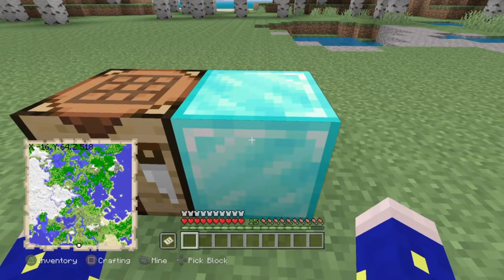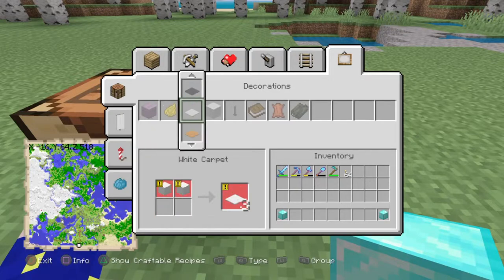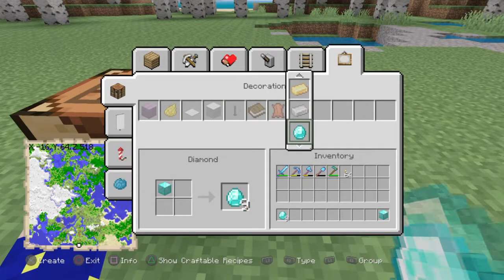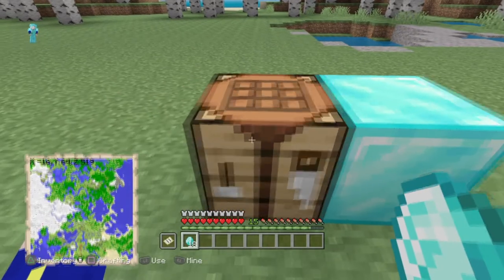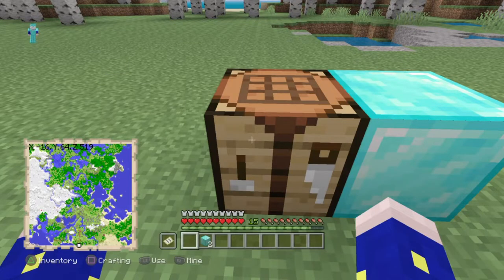Press L1 or LB and Pick Block at the same time until your screen looks like mine. Then go ahead and press Square or X, go to the diamonds, and convert them into diamonds. Then go to your crafting table and create them back into blocks. I'll do this a couple times so you can get a hang of it.